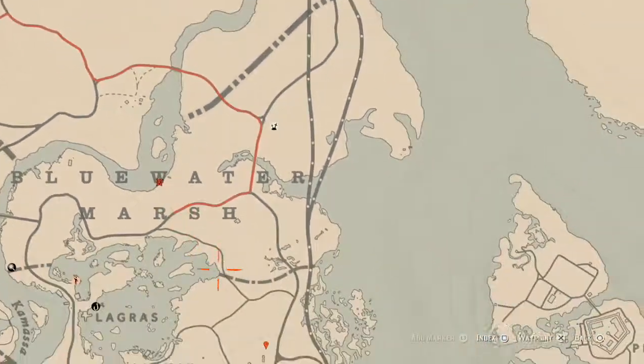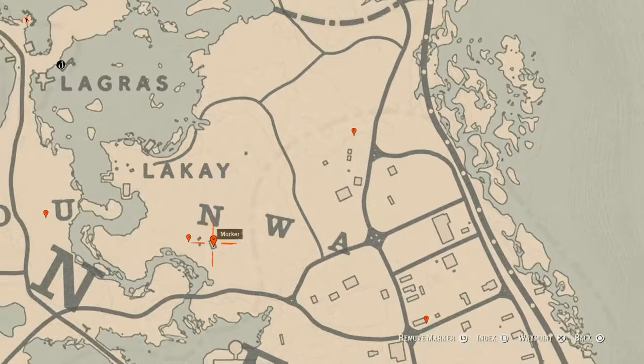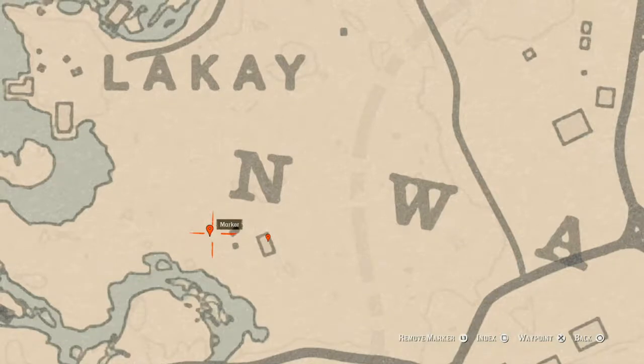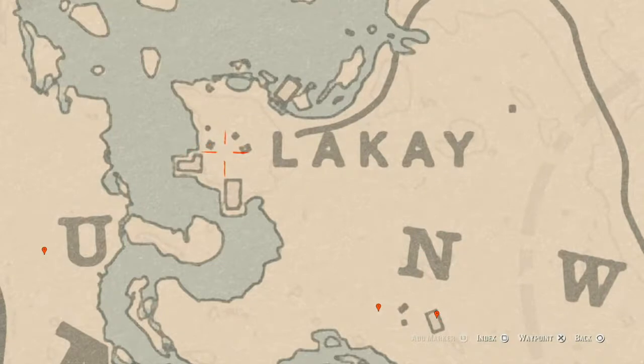At our first marker right here at this location, you'll get a fossil — a random fossil. Come over here with your metal detector and your shovel. Over to the left a bit, at this house or shack, you'll get a Durant pearl bracelet on top of the fireplace — it's a lost jewelry item. Just outside the house, use your Eagle Eye: there's a bird egg in the tree — an egret egg. Shoot it down with a varmint rifle or bow using a small game arrow.